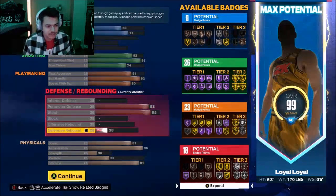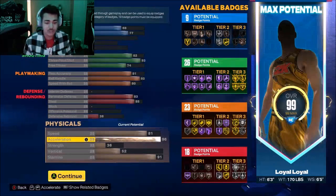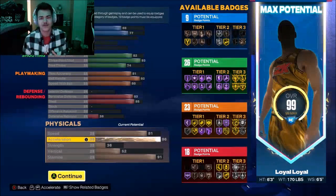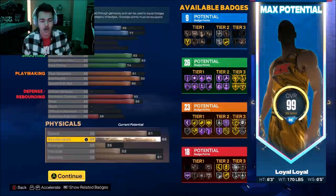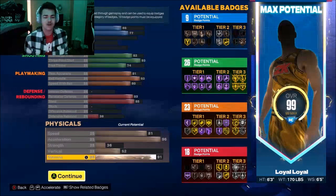Let's go down to the speed and the physicals. The speed: 81. The speed and speed with the ball is for going up and down the court. You get quick first step — Hall of Fame, by the way. And this is what you need the acceleration for: a 96 acceleration. You're literally going to be moving quick around defenders. A little bit of jab work and you're gone. Strength doesn't really matter. Vertical — eh. And stamina, put it like a 91. 85 and above, whatever you feel like you desire.